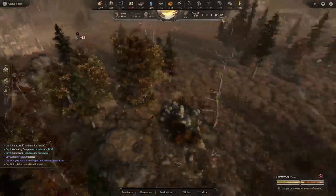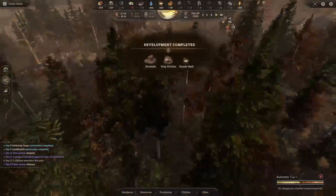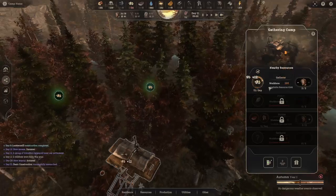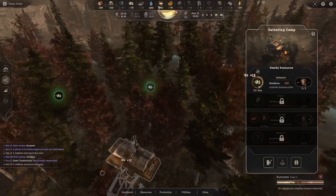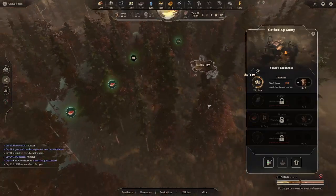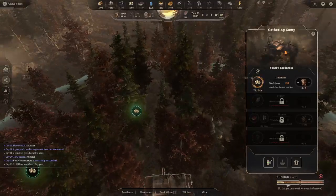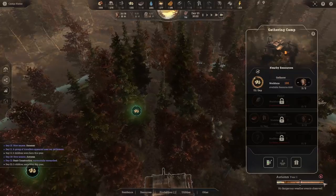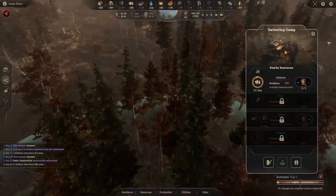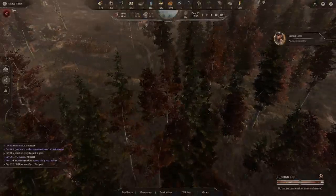The game is already on fast forward so we'll keep it going. The gathering camp is built but I forgot to put workers in it — we'll set that to max so they can start gathering mushrooms. Mushrooms can be used to make simple meals, but certain crops are only available during certain seasons. Right now we're in autumn, and once winter hits mushrooms won't be available. We need to harvest as many as we can now to make it through winter.